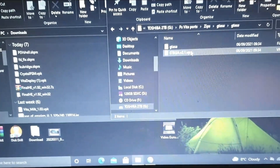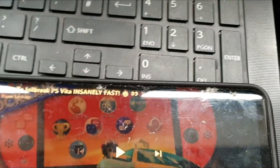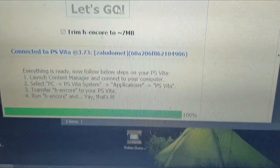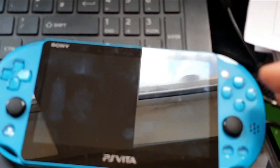I've already modded like 5 PS Vitas and 3 PS TVs with all the different methods out there — from HENkaku to HENkaku Enso, Square, Trinity — and today I decided we are going to follow this amazing, insanely fast video from Blaine LaClaire where he claims we can do it in just 9 minutes. Is he right? Let's find out!